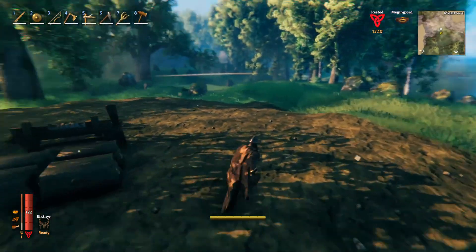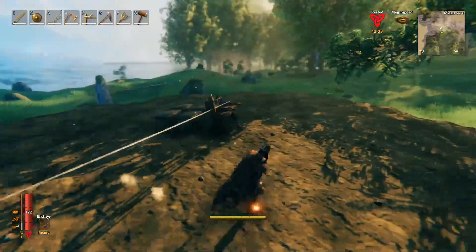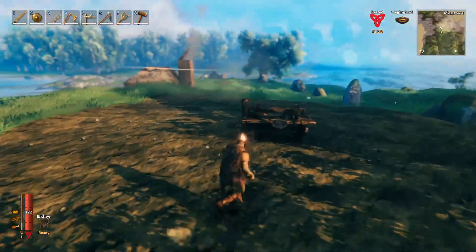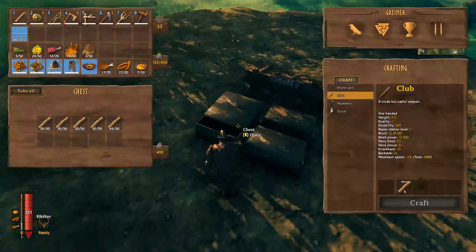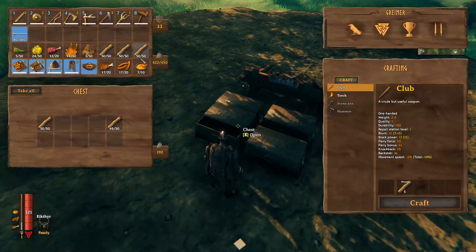Next step: you're going to want to flatten out a nice big circular area. If you're wondering if it's big enough, you'll know after the next step. Then grab a bunch of wood and fill up your inventory as much as you can hold.